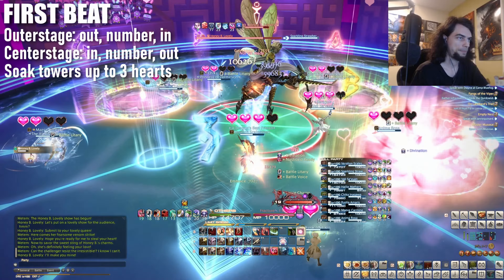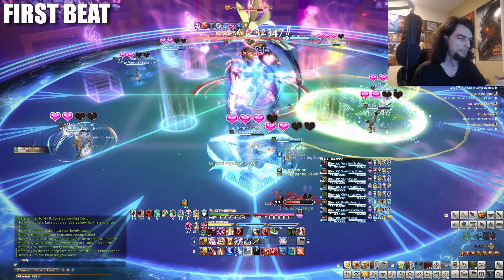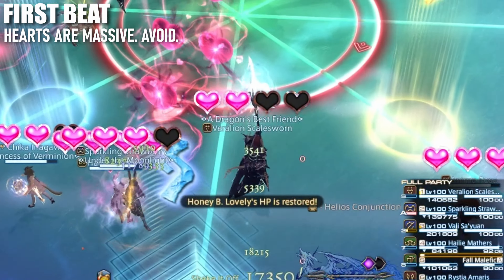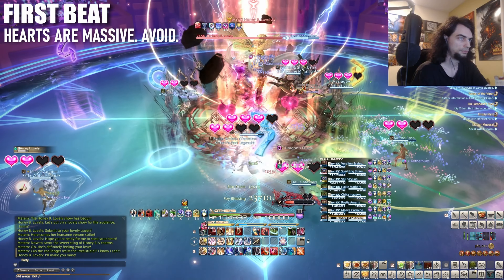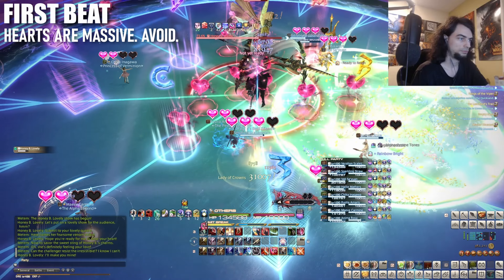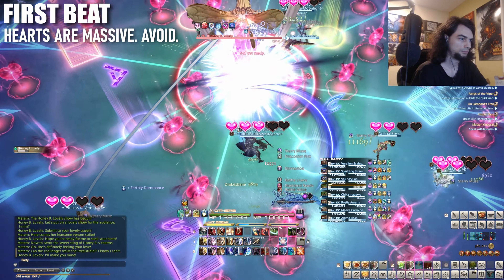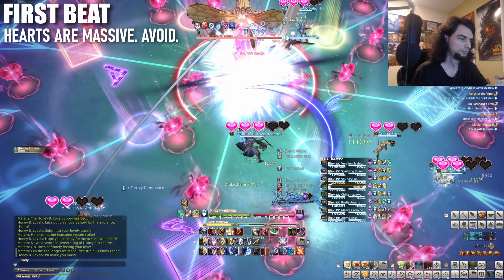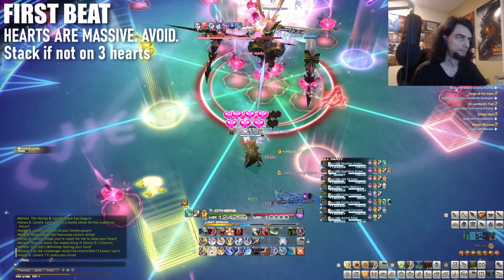Feel free to go all the way up to 3 hearts here — it'll just make your life easier later. After all towers drop, run out for a chariot; max melee is unsafe here, and hearts will spiral out from the boss. These things are much larger than they appear and can feel very unfair. Stay the hell away from them and be careful with any abilities that move your character. I've star-dived into one more than once. Melee should get behind the spiral and rotate with it for a free dodge. A few will spawn on the outside and drift in, but not many and they're easily avoided. Halfway through the hearts, someone will get a stack marker — this distributes 4 hearts among whoever's hit.